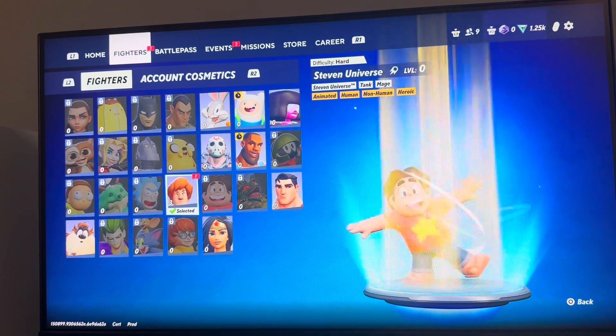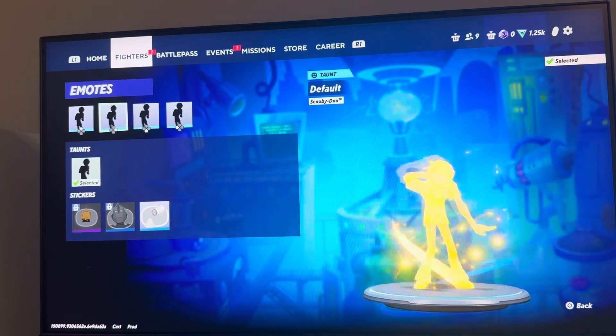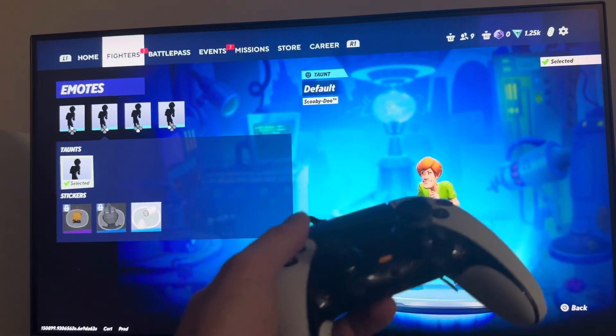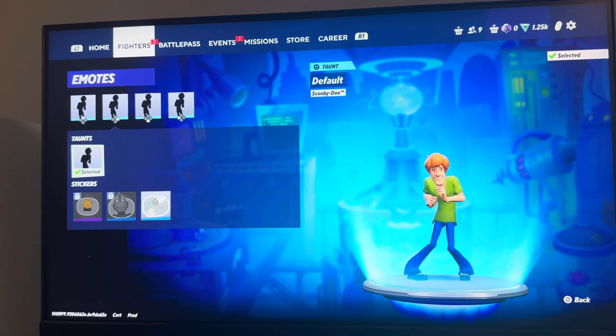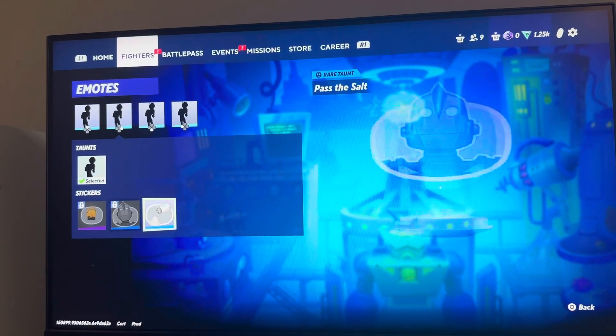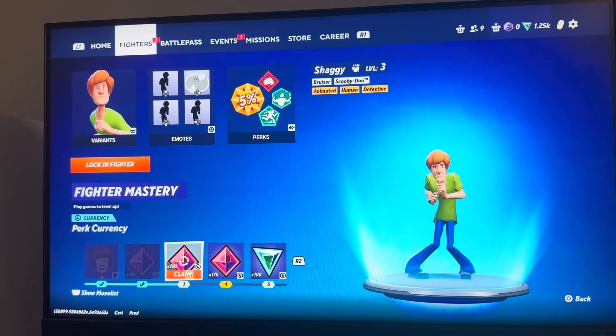You guys can equip these by going to your specific fighter that you want, pressing X, and you guys can see your emotes. You can equip different taunts and stuff that you've unlocked — there are specific d-pad selections in the game. You can see them right here and equip them, and even stickers as well.